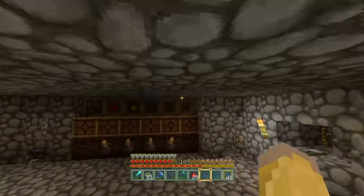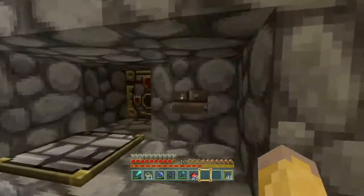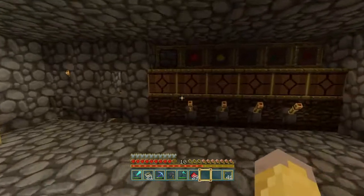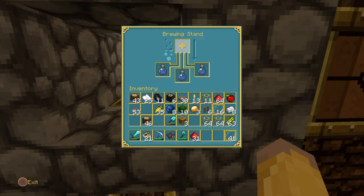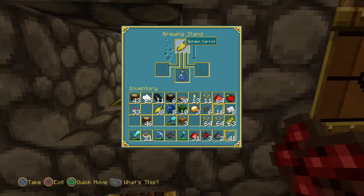This is an automatic potion brewing lab — this is Etho's design, just changed up a little bit for myself to fit my needs. Let's take out the main ingredient and that ingredient... I should have left that nether wart in there. Went past it, did it again.